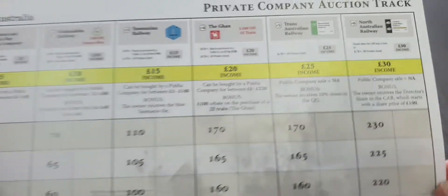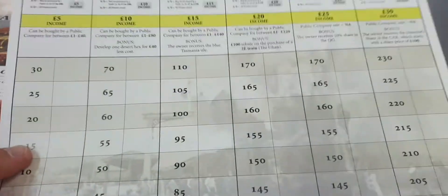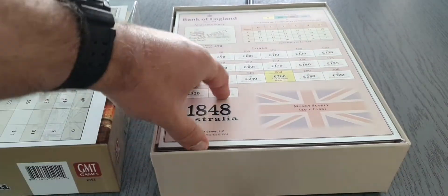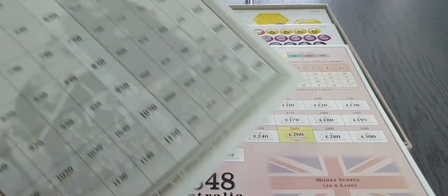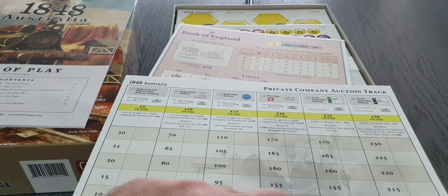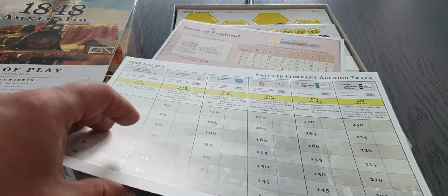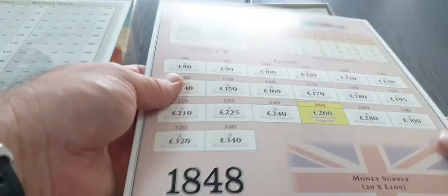Then we have the private company auction track. These are the private companies, and we have the revenue track on the back — double-sided. A bit strange, but I believe it's mainly used as a player aid. So the private company auction runs, and then you flip it. I'll have to see what's what.